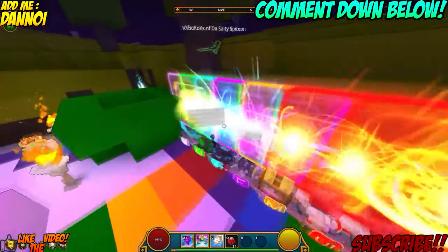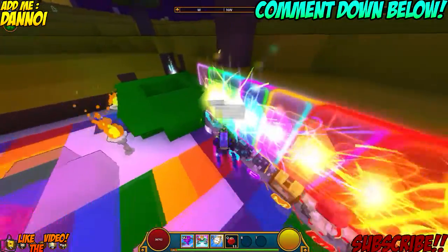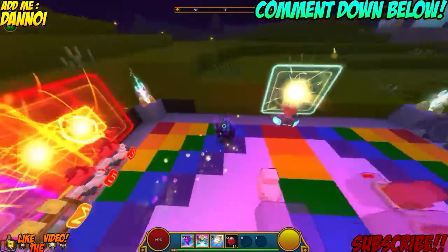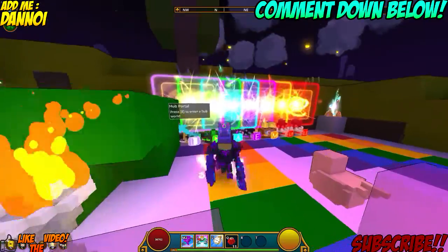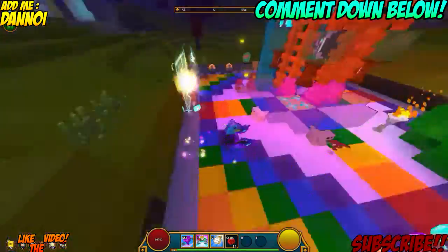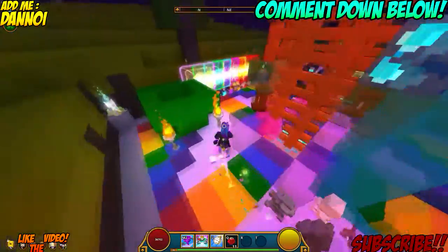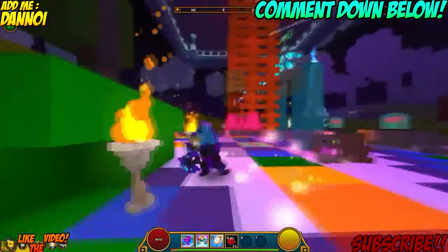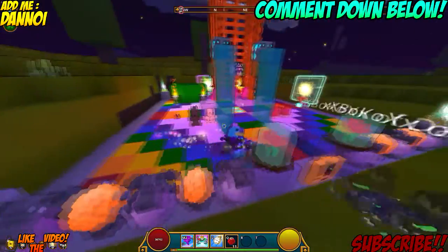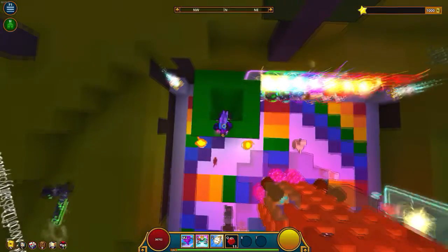It's pretty much like a rainbow runway, like the Mario rainbow map. I think he's going for that type of Mario feel because Mario is pretty fun, rainbow colored, bright, and everything like that. So yeah, this is pretty much his first floor. Let's go down the Mario tube and see what's down here.